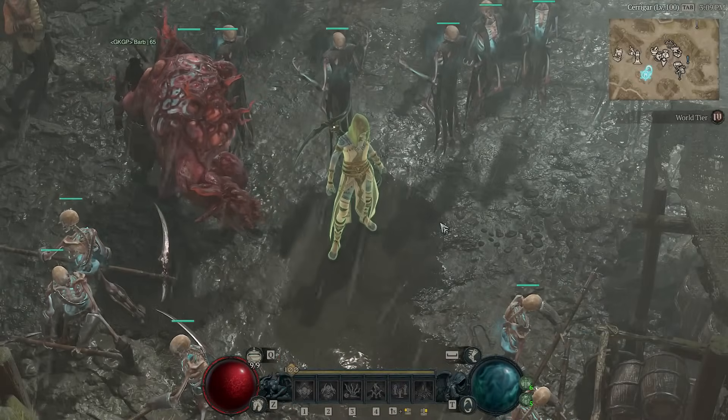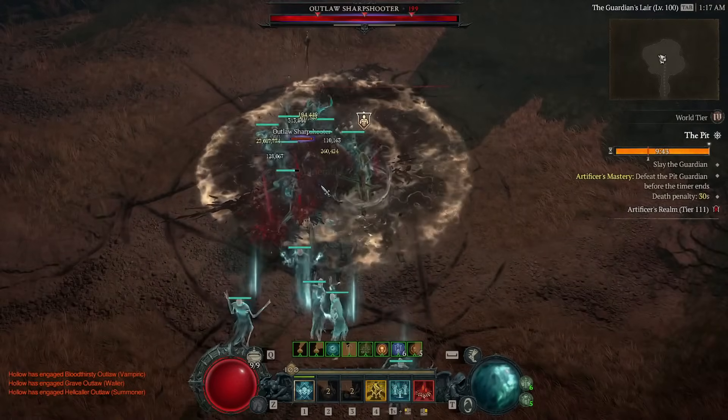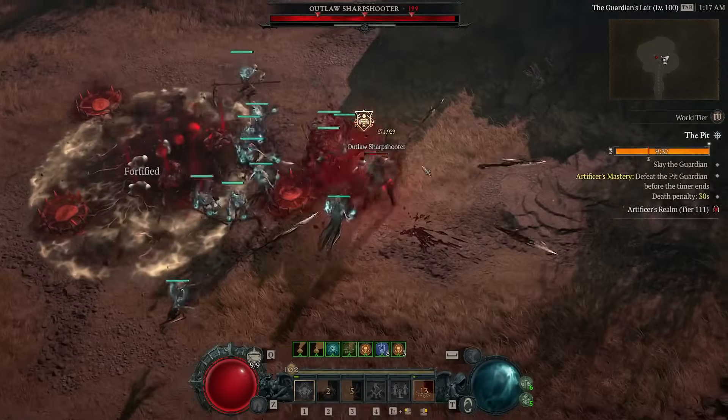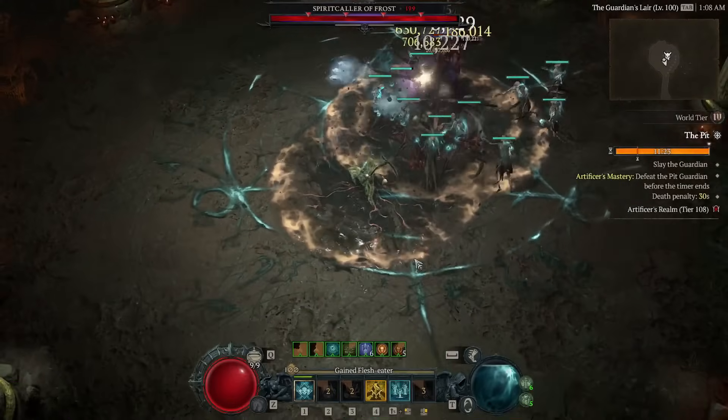With this new setup, I'm way more survivable. I'm able to take the hits that were killing me before, which gives me a slight buffer if I make a mistake during the minutes I could be fighting a pit boss. They can take some serious time, and if something clips you after you've put loads of effort in and nearly got it, it's very upsetting.